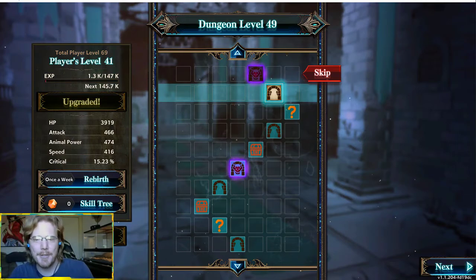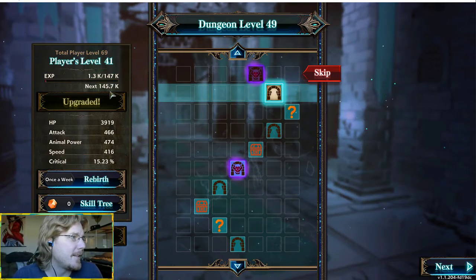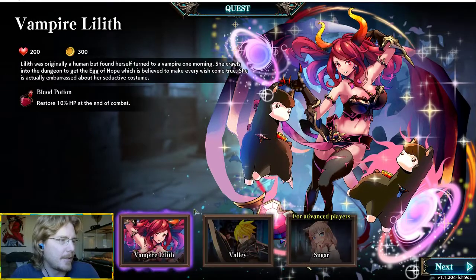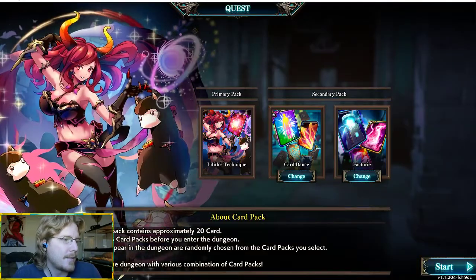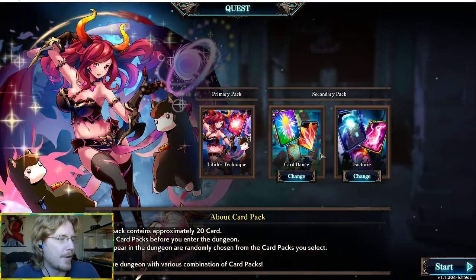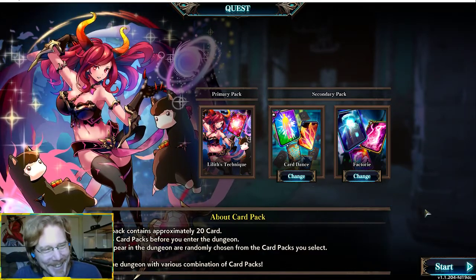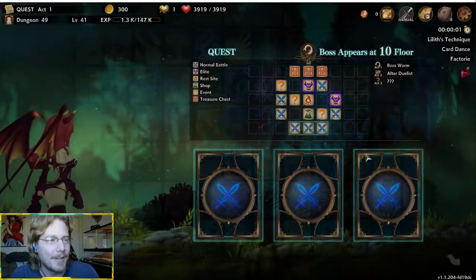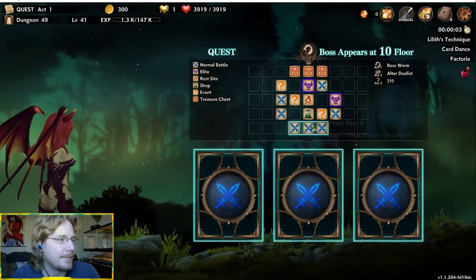Alright, so today we're doing a quest run real fast. We're going to test out to see if the experience is worth going high in the questing mode itself. We're just going to do a basic run with Lilith because she's the easiest right now — that's who me and Papa Burr have been playing with.